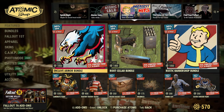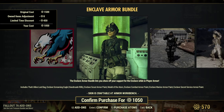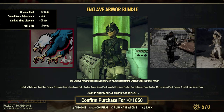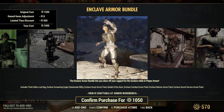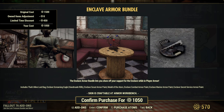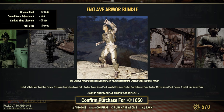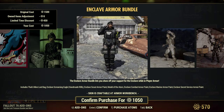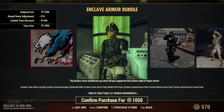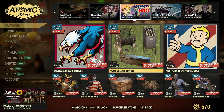On the enclave armor bundle for 1050 atoms: that's mine — the loot bag, the enclave screaming eagle paint, the enclave scout armor paint, the model of the atom — I do like the model of the atom, it stacks really well — the enclave combat armor paint, the enclave marine armor paint, and the enclave secret service. I do like it, and I do have a guess but I'm not going to say it.